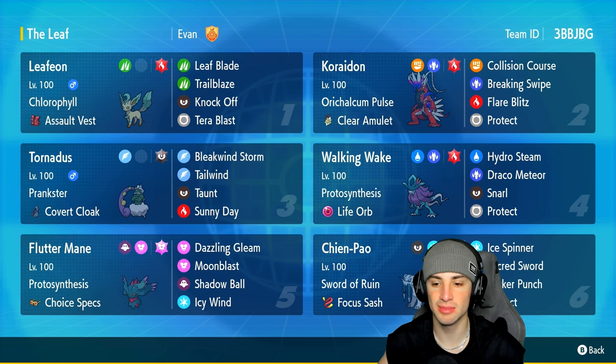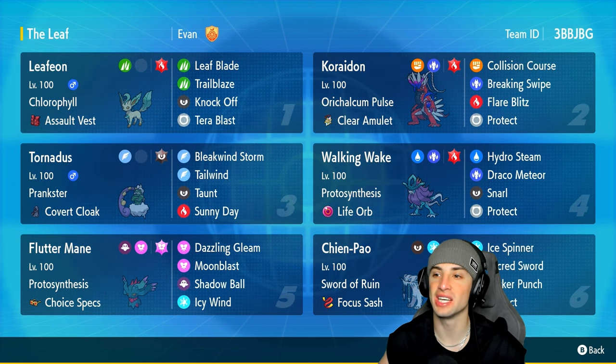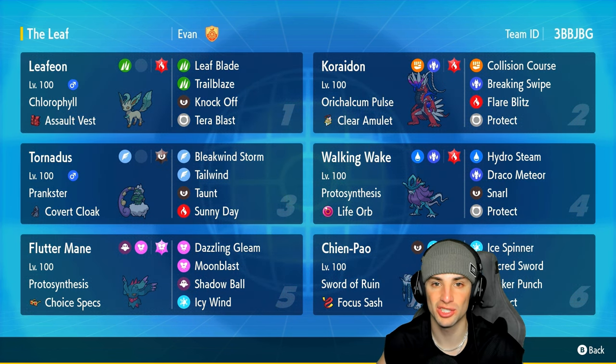Our final four Pokemon on today's team are straight meta: Tornadus, Flutter Mane, Walking Wake, and Chien-Pao. Chien-Pao is going to be a big time physical attacker, Tornadus is our weather and speed control, and Walking Wake and Flutter Mane are great special attackers especially in the sun. The rental code is at the top right corner. If you enjoy today's video, don't forget to smash that like button and subscribe.